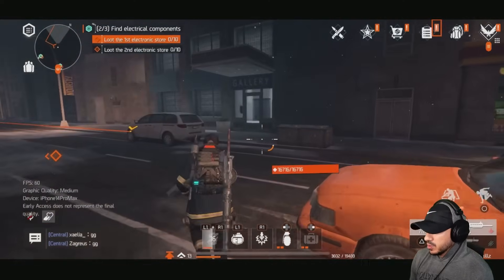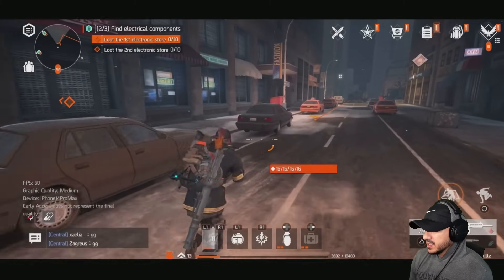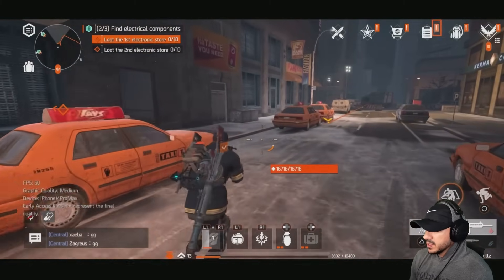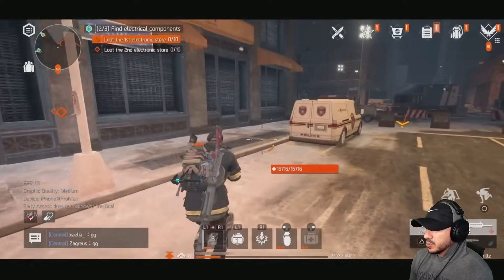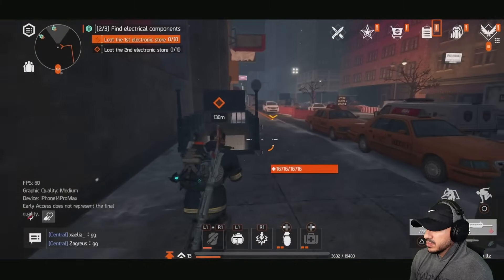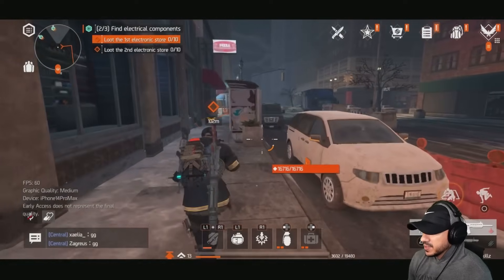My waypoint is telling me to go to the right, but I'm seeing the objective to the left. I'm confused — the little radar up top looks broken. The waypoint line is fine but the radar up top isn't working right.